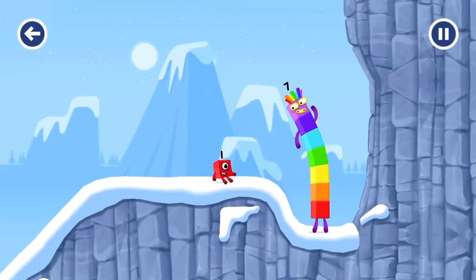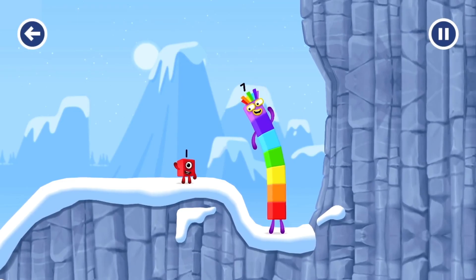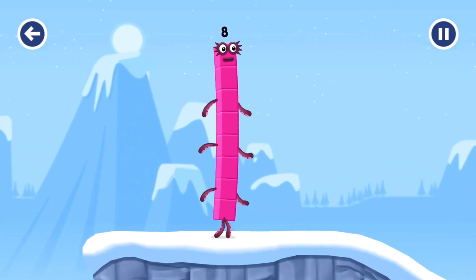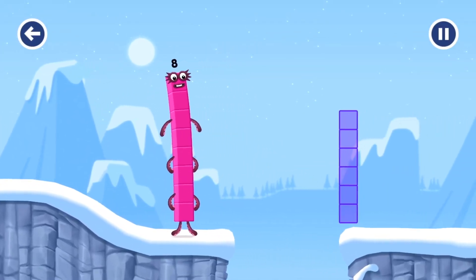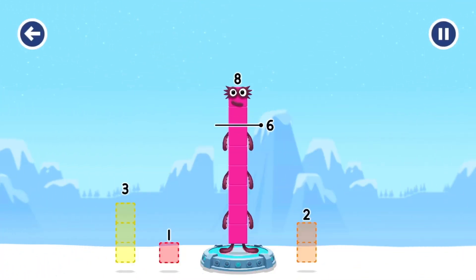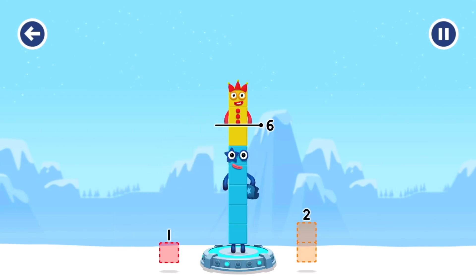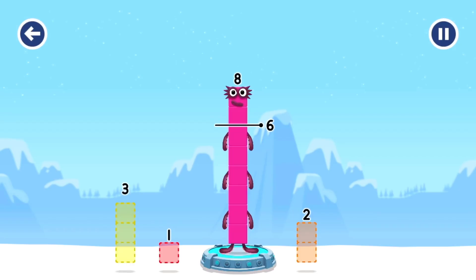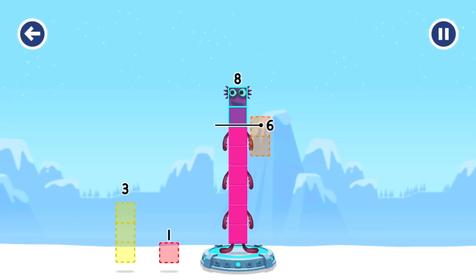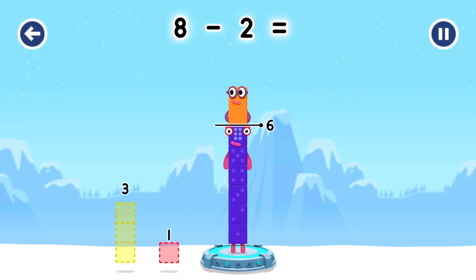How is one going to get up there? I am 7! I am 8! Octoblock coming through! 8. Take number blocks away from 8 to leave 6. 3 — that's not quite right, try again. 1! 2! Try again. 2 — that's right! 8 minus 2 equals 6.